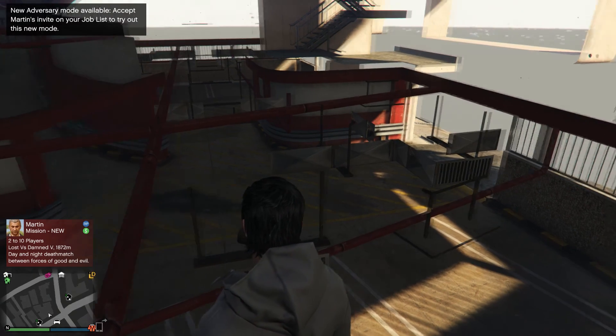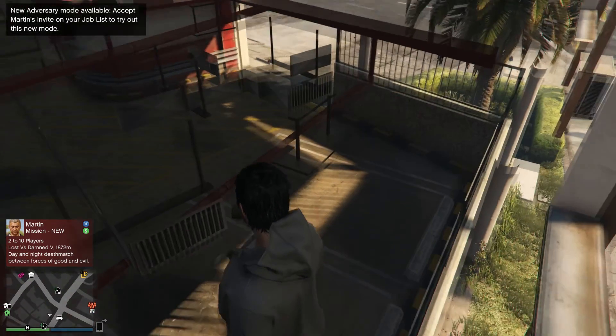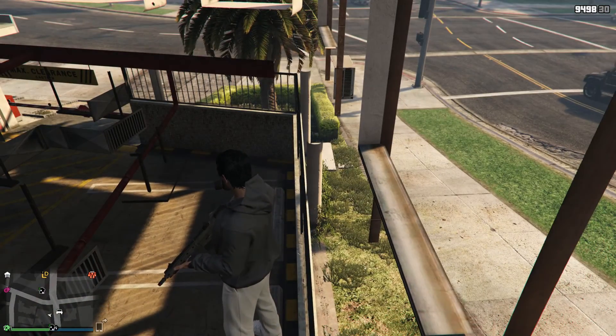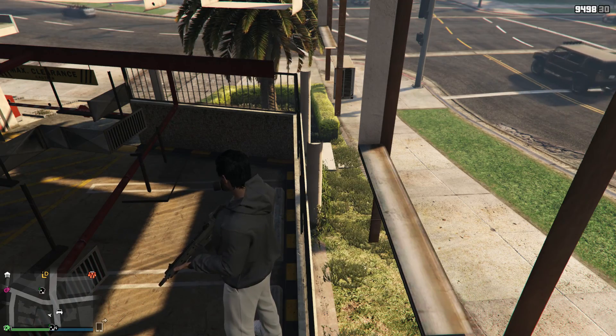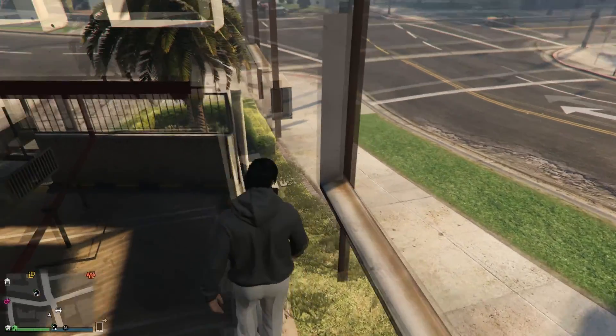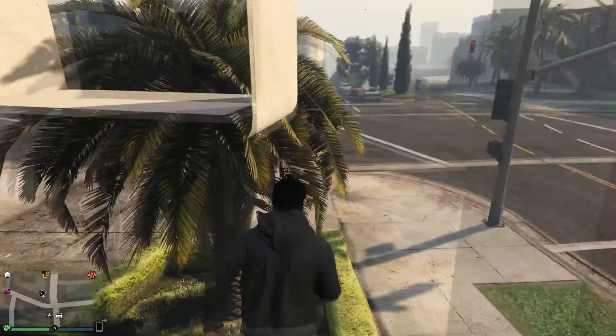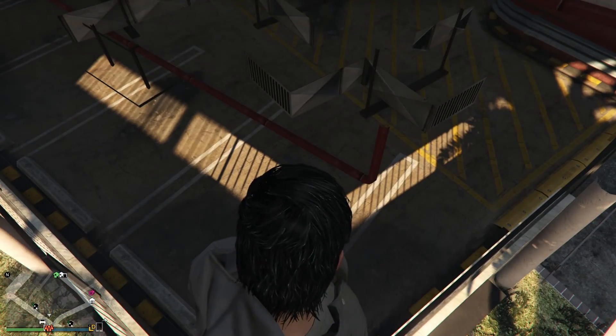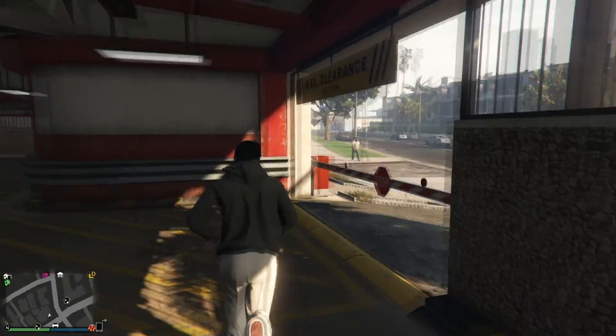There are two ways you can get outside of this breach. You can either walk forward so you die, or there's a way to get outside without dying. If you do not want to die and you want to get out of the breach, just simply walk down this side right here. Once you walk here, go ahead and hop on another invisible barrier, then walk towards the garage and you'll fall outside of the breach without dying.